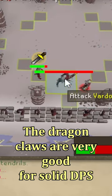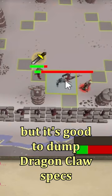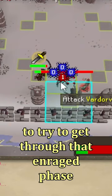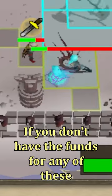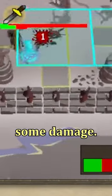The Dragon Claws are very good for solid DPS. They're not as consistent as the Void Waker, but it's good to dump Dragon Claw specs late in the fight to try to get through that enraged phase very quickly. If you don't have the funds for any of these expensive special attack weapons, then the Dragon Dagger is still a viable option for adding some damage.